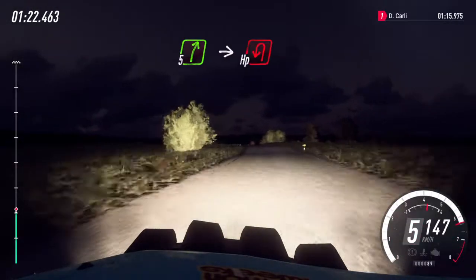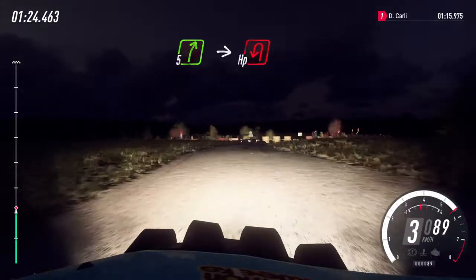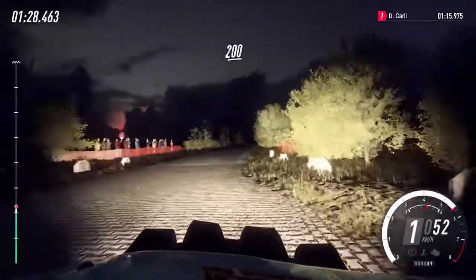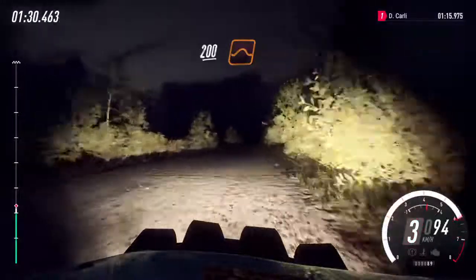Into slow, 5 right, immediate, turn heavy left around bales. 200. Flat jump, 80.